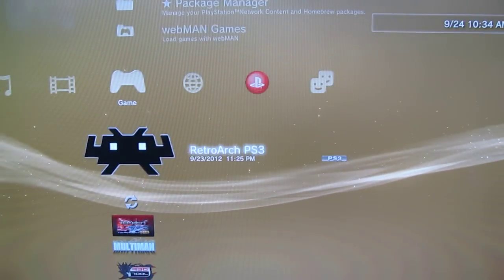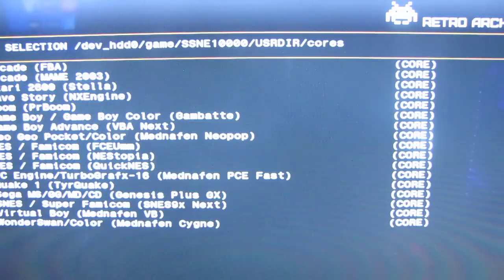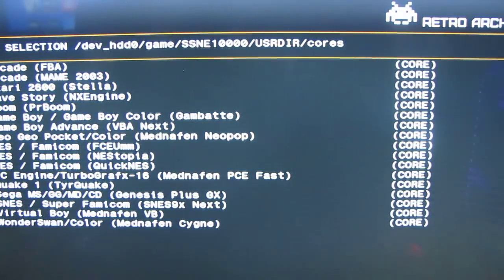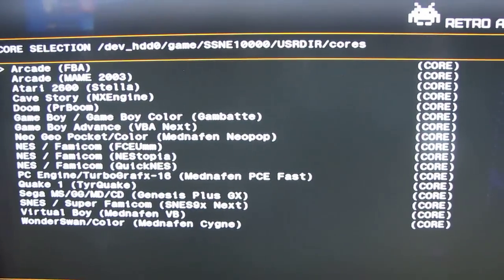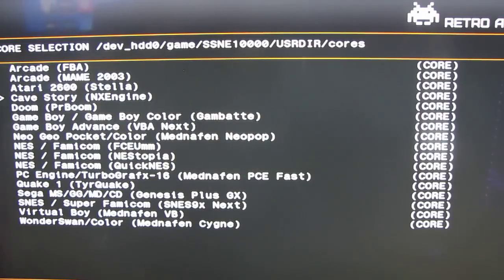I'm going to go to RetroArch — this is where you go to play all your emulators. I'm going to go to Core and this is all the emulators right here. I have FBA MAME arcade, Atari 2600, NX Engine, PRBoom, Game Boy Color, Game Boy Advance, Neo Geo.